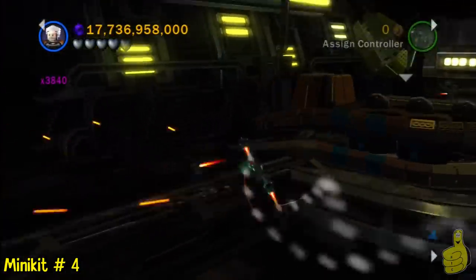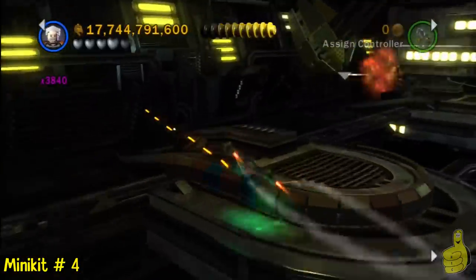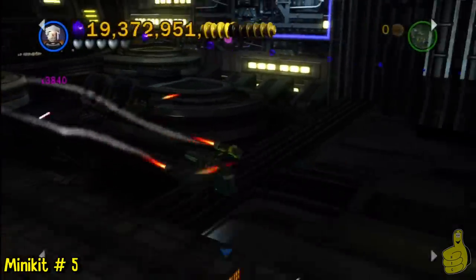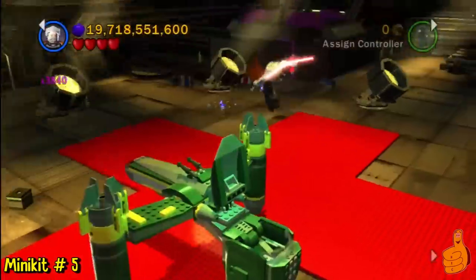Okay, now that my rant is out of the way, we're going to destroy some stuff in this area here. We got the little gold satellite dish in the back, and once you destroy that thing with the rapid fire, that will be minikit four for us. So on to number five.